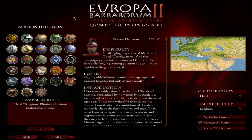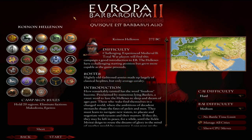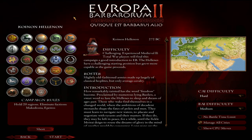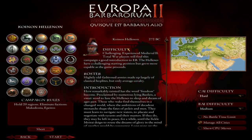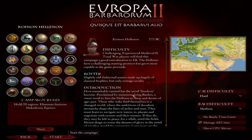Hello everyone and welcome to another Europa Barbarorum 2 guide video. I haven't done that many of these recently, but this guide is going to be for the Koinon Helenon — the Greek cities in Europa Barbarorum 2. It's rated as challenging; the Koinon Helenon campaign is not the toughest in EB2. There are definitely tougher factions like Pontus, Hayastan, the Lugiones, and the Saka Rauka.